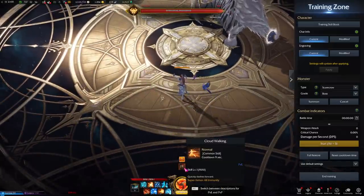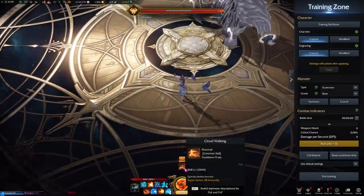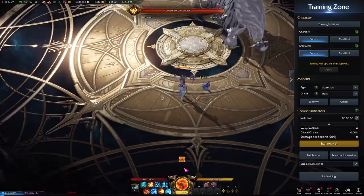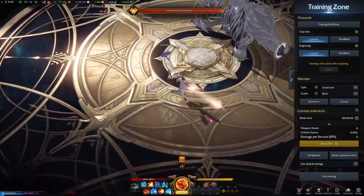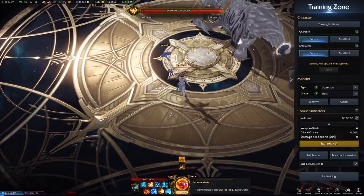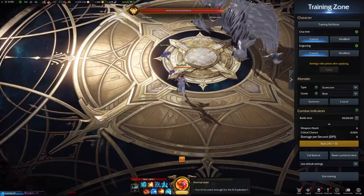The movement ability is unique for every class. For Soul Fist, it is a pretty quick dash with super armor and all immunity, on a nine-second cooldown — which is on the longer end. Movement cooldowns in the game range from about five to ten seconds, so you'll have to manage that.